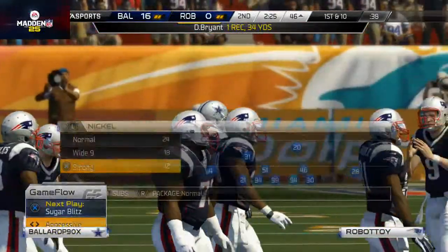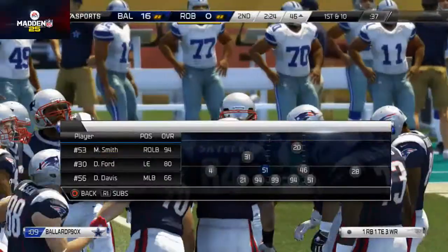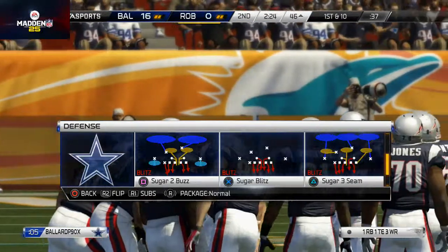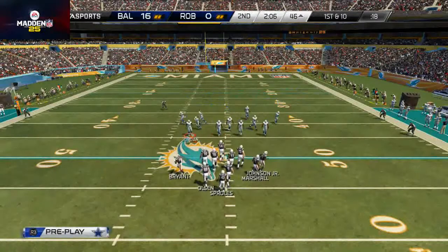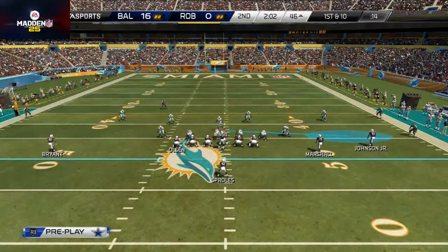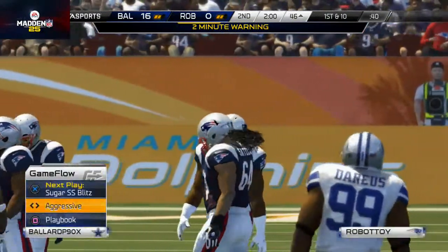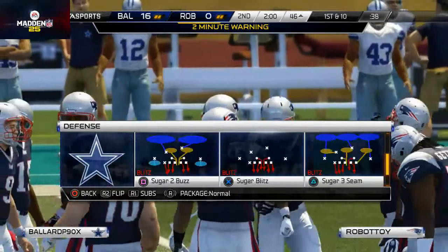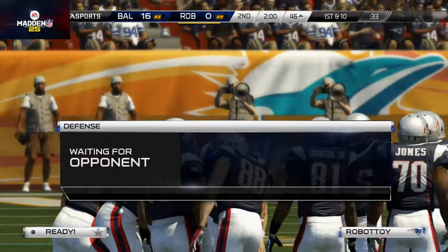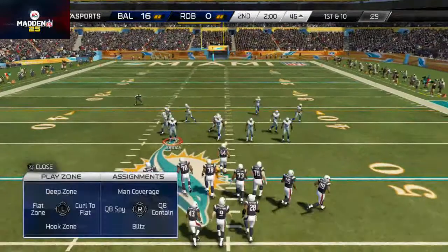What I don't want to see is a flat zone defeating an out route when I run a curl-flat read on that side. I want them to play smart, not superhuman. If they're in coverage, just do what they're supposed to do — that's all anybody wants. If you shade someone outside in man coverage, that should stop the out route, but that should leave the in route wide open.